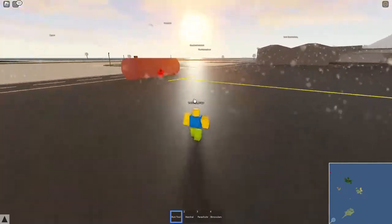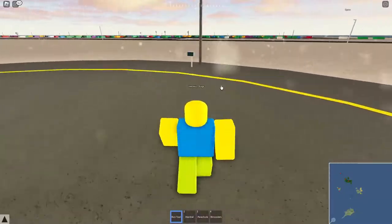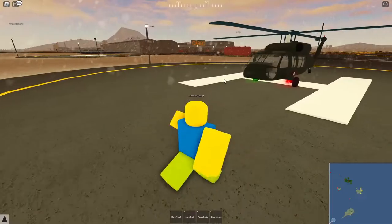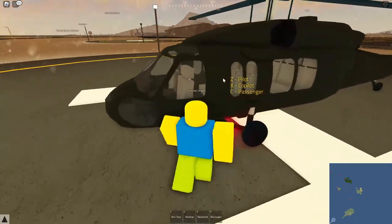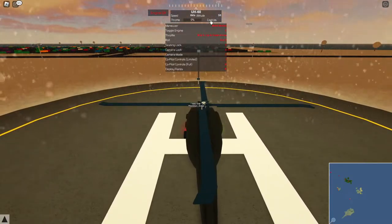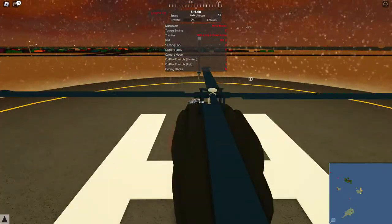The first thing I need to do is figure out where I can spawn a new plane. Actually, I might be able to get a helicopter here - yeah, I can spawn in some helicopters. Which one of these should I get? All right, I got Doge this black hawk helicopter. Let's see if I can figure out how to fly one of these.